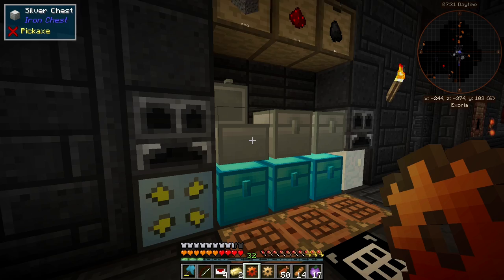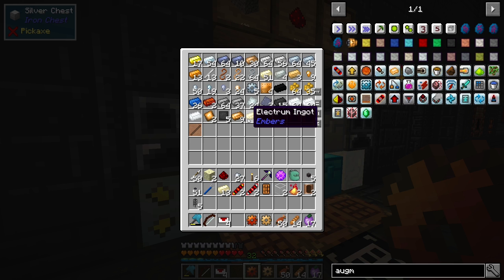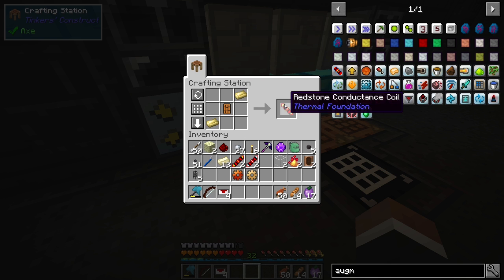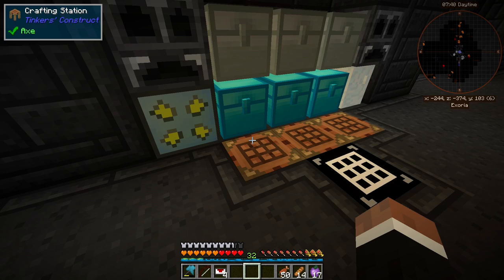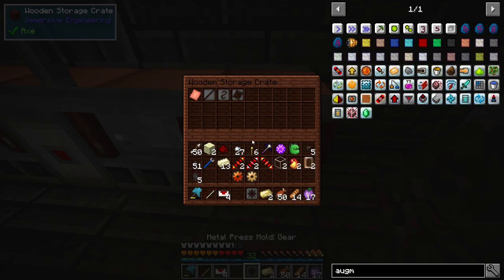Two pieces of electrum — sorry for all the microcrafting, there's a lot of it. Redstone conductance coil. Then we just need two electrum plates which we'll do over here.